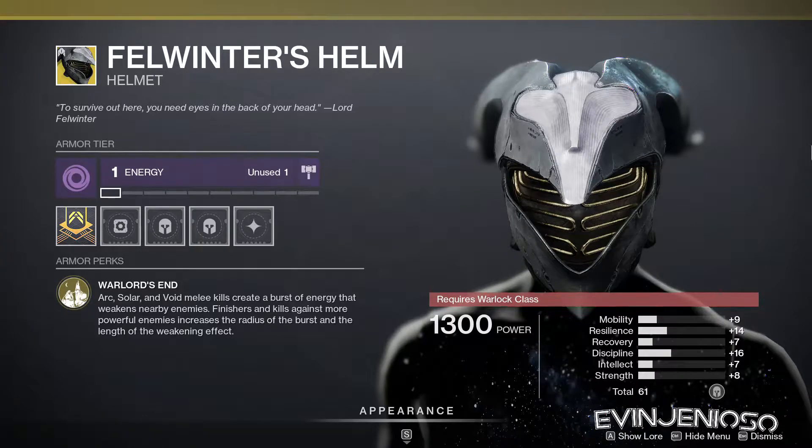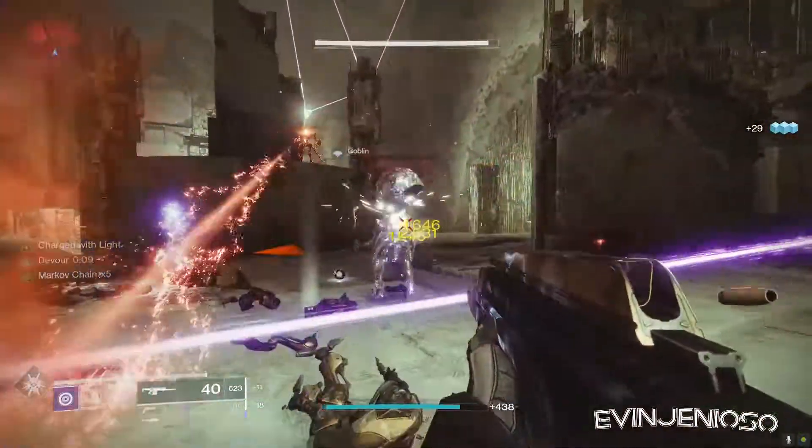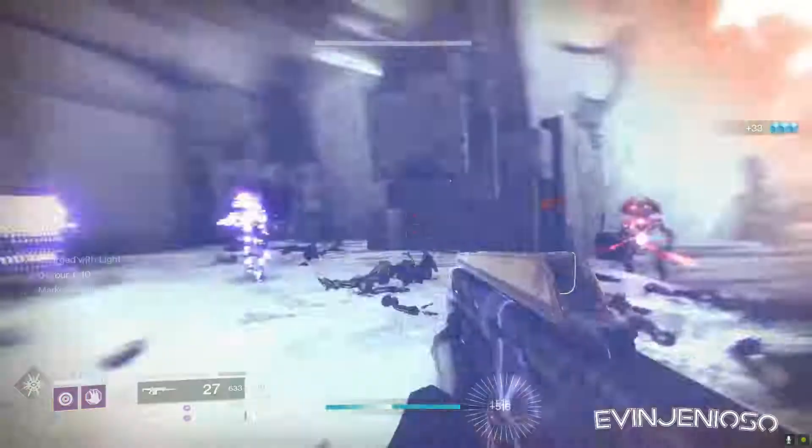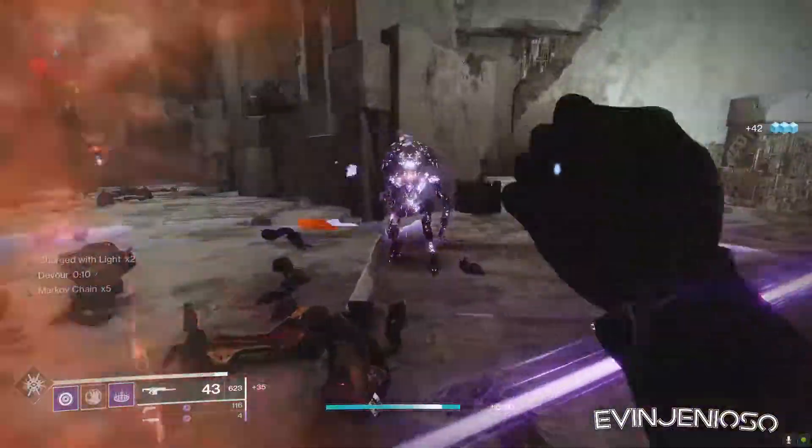Lastly, for Warlocks, we have Felwinter's Helm. Arc, solar, and void-powered melee kills create a small weakening burst. Finishing majors increases the area and duration. Sadly, it's not useful outside of patrol and strikes, but you can grab it if you need it for collections.